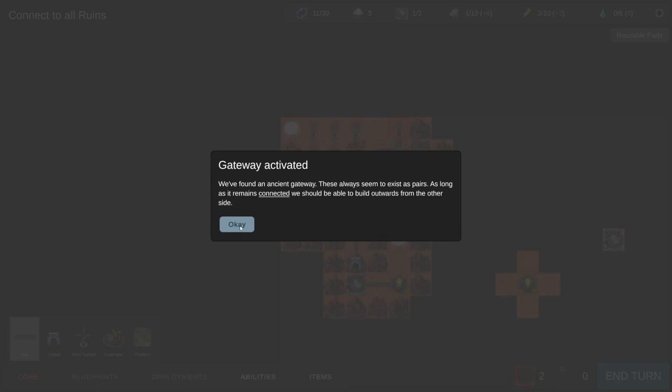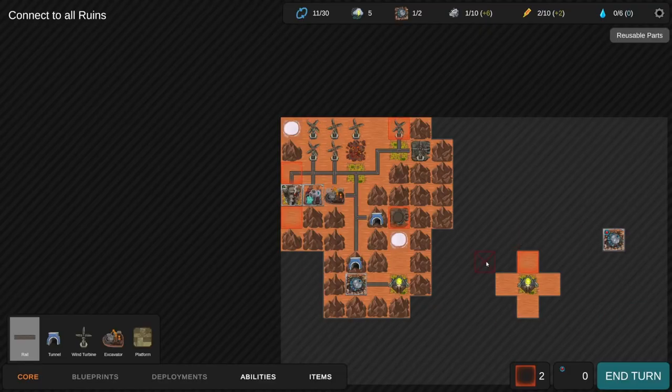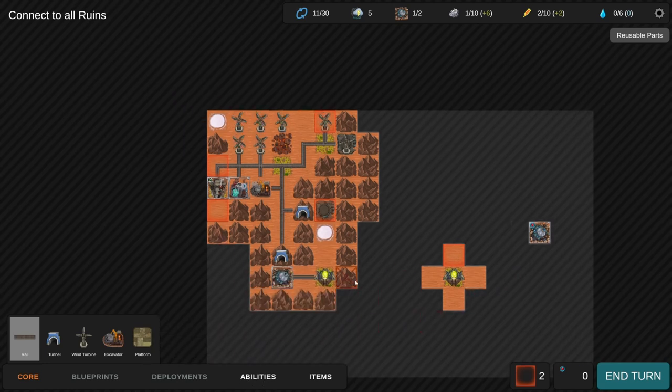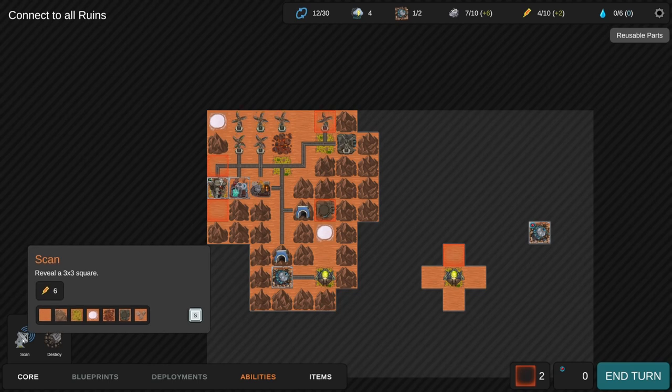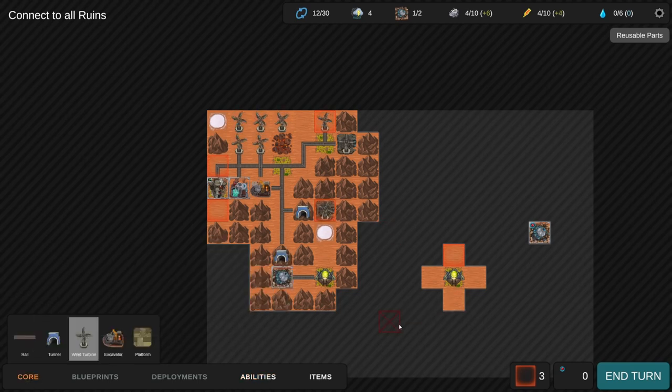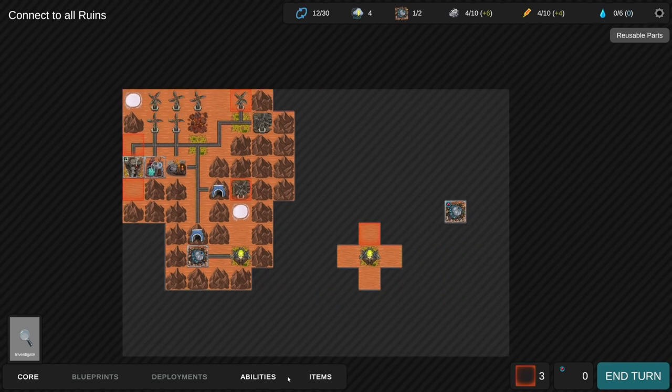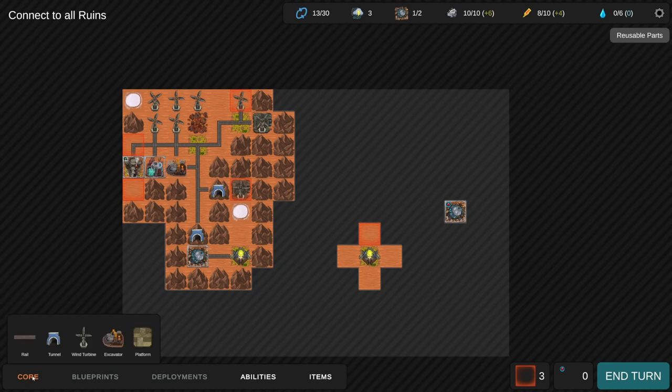Remains connected - we should be able to build outward from the other side. We've got an ancient gateway over here. We're not getting enough energy right now but once I get a wind turbine connected to that platform we will be. I'm not going to worry about the storm right now, there's not much I can do. Put a wind turbine there even though it's going to get destroyed - it'll give me more energy for now. We'll have enough energy next turn to scan again.